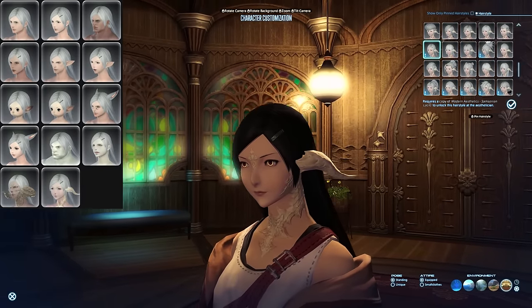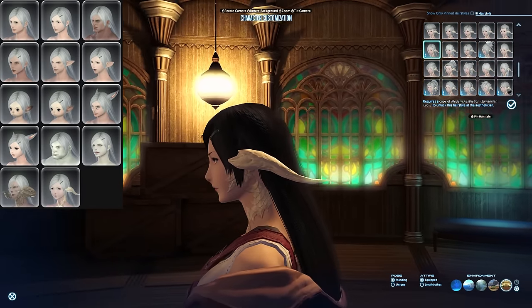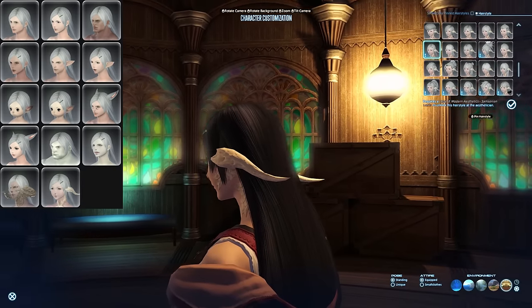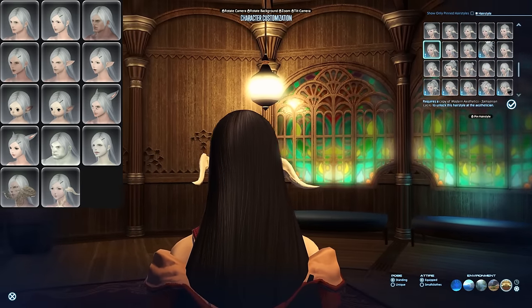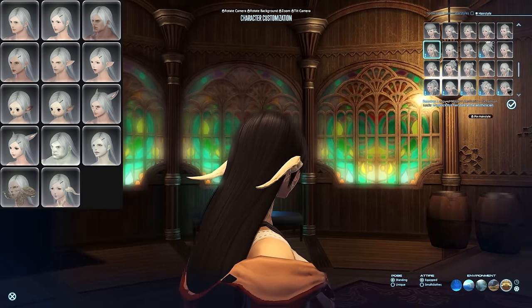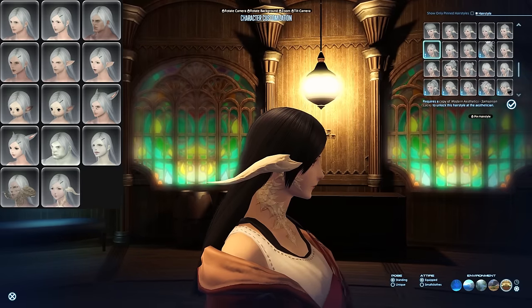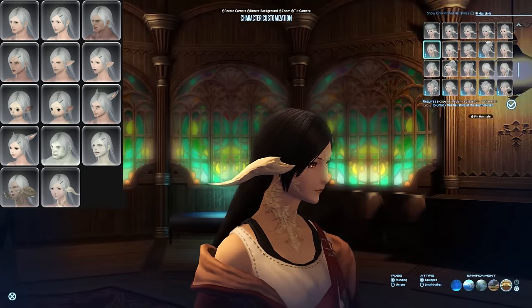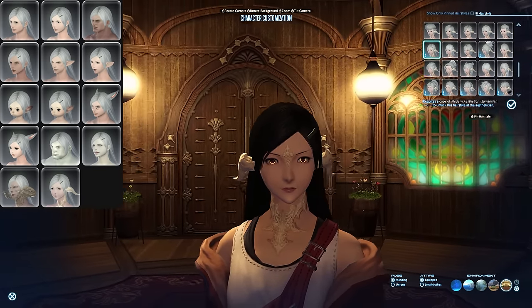Samsonian Locks drops inside the Palace of the Dead, which is a deep dungeon like Heaven on High. The drop chance is fairly low, so you either have to be very lucky or farm that place a lot. Otherwise, just like the last hairstyle, it costs about 200,000 gil on my datacenter. Like Great Lengths, beware of clipping due to how long the hair is — it would be a real shame to spend this much gil on a hairstyle just to realize it clips through the armor.